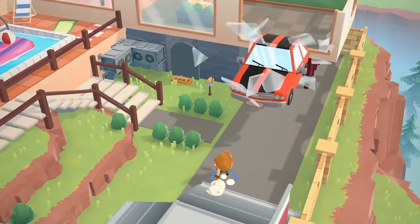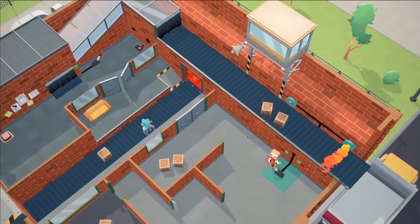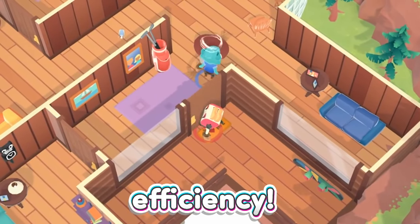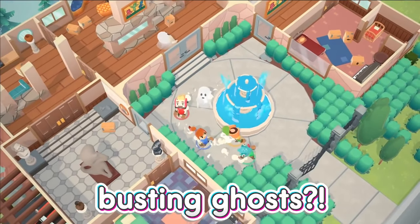Moving Out is very similar to Overcooked, but instead of cooking stuff together, you're working with your teammates to move furniture. It's like Overcooked, but kind of less stressful, and it's not going to end any relationships.